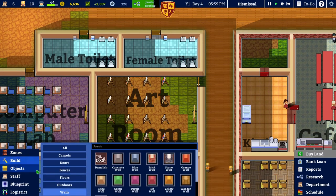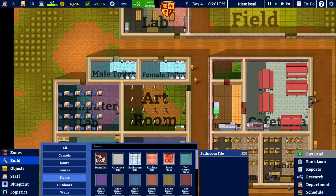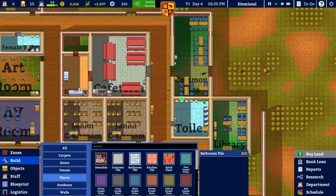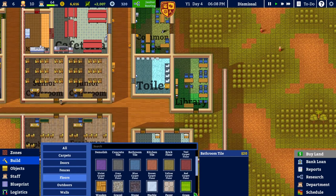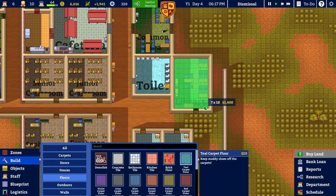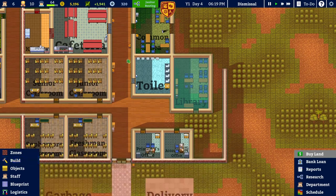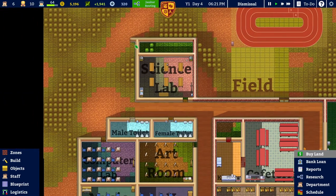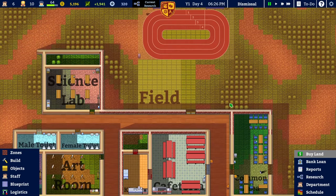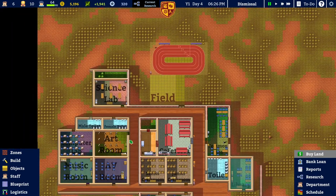I've missed some flooring — bathroom tile can go in there. I still have rooms without proper flooring. What about the library? You don't want a wooden floor in a library. That would cost $1,400 — let's do that. That was silly — if I'd had the zone display on, I wouldn't have made that mistake. I would have made a different mistake, but still better.